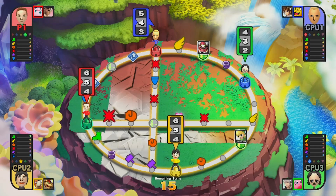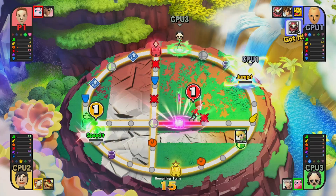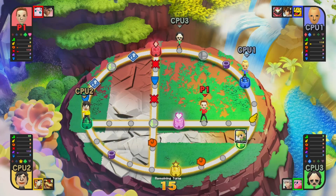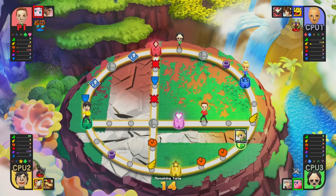Everyone's going to roll and I got a 5. I'll try to go this way, get those stats, and cut across. When you run into another person it initiates a battle, but you want to keep moving. I'm going to try to go down there and grab Link.